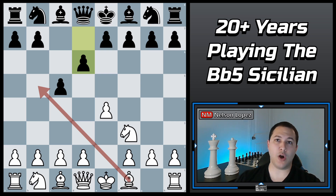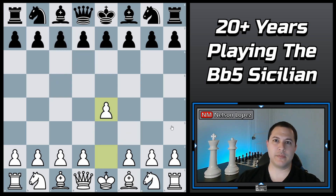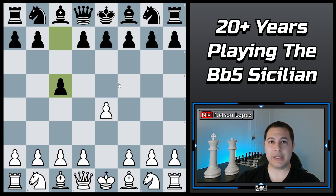This video is for all my fellow E4 players. So if you play E4 as white, you're going to want to pay close attention to what I'm about to tell you. One of the biggest problems that you will ever face as an E4 player is the Sicilian defense. It is number one, really common, and number two, it's incredibly complicated and complex, and there's a lot of opening theory. If you don't know what you're doing playing against the Sicilian defense, you can very easily get into all kinds of trouble.